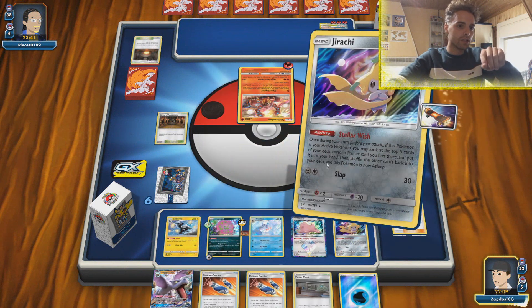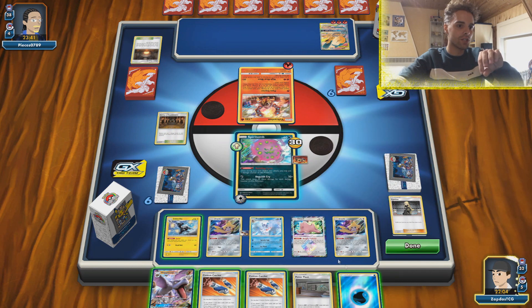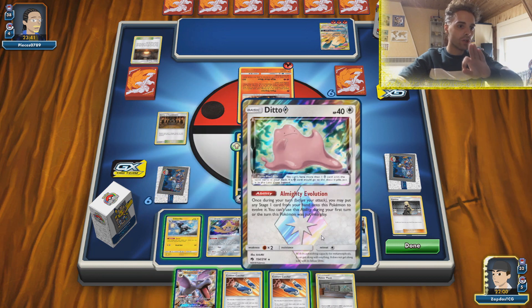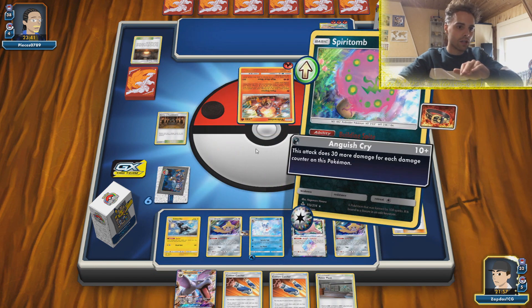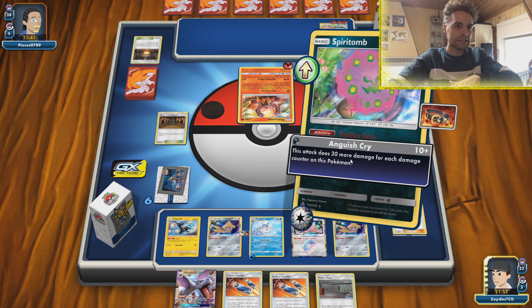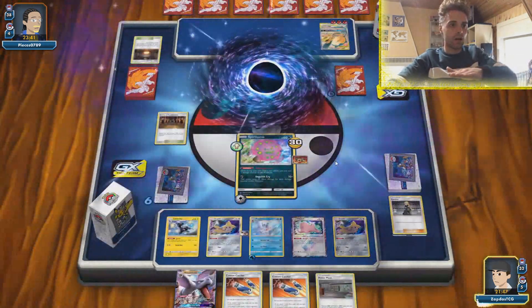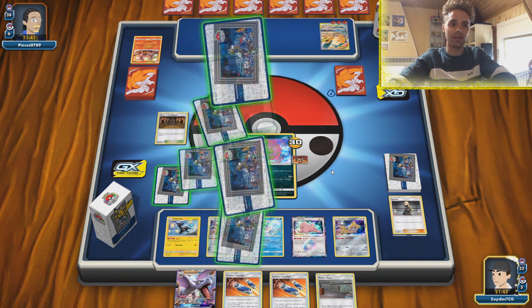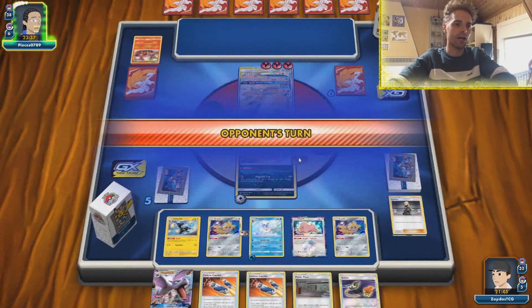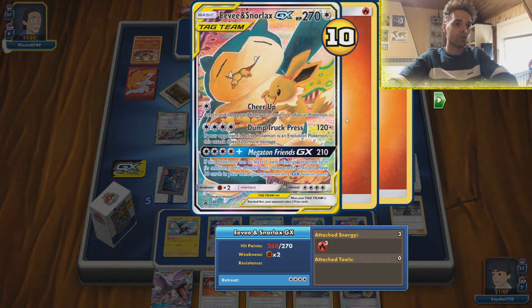Let's retreat Jirachi and go to the active position. Because of that first-turn Rainbow Energy we are in a good position. We also have Aerodactyl in hand - going to wait on evolving so he can't Custom Catcher our Ditto. Here comes the Anguished Cry - 160 damage already on our first attacking turn. That is crazy. Spiritomb showing its worth with Hustle Belt in combination with Rainbow Energies and Building Spite. Turns out it is very good. The Shrine is also kicking in some damage.